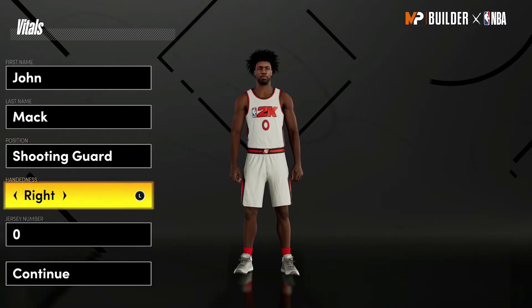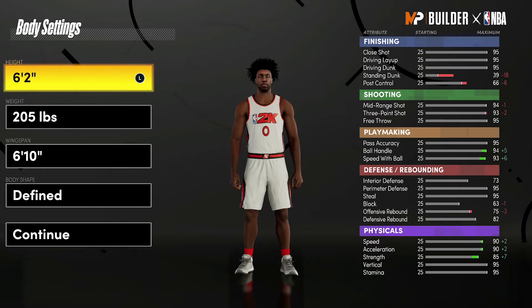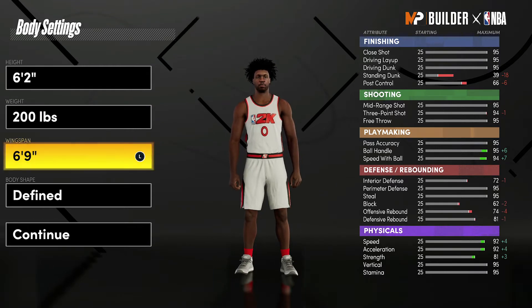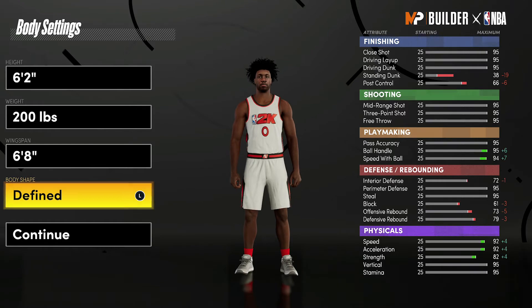This is going to be shooting guard. Hand and jersey number don't matter — I just chose zero because that's the number he wears on the 76ers. For the body settings, bring him down to 6'2", weight down to 200 pounds — that is his actual height and weight — and wingspan down to 6'8", which is his actual wingspan, about 6'7" and three quarters, so rounding up to 6'8". Body shape doesn't really matter; I'm just going to go with defined.